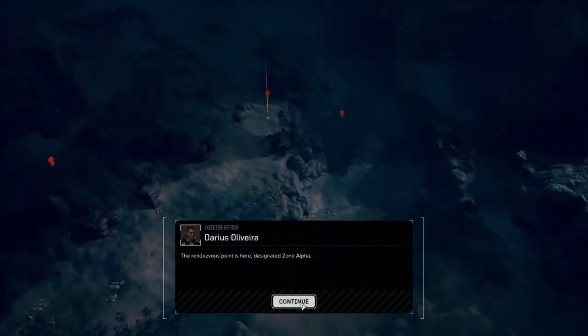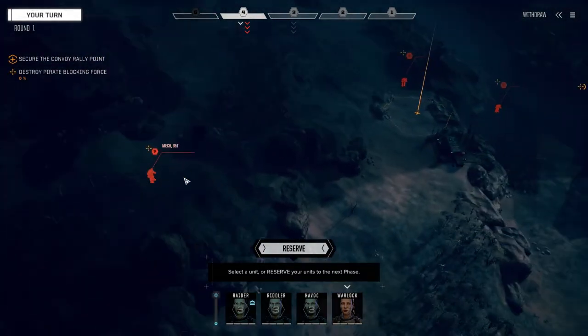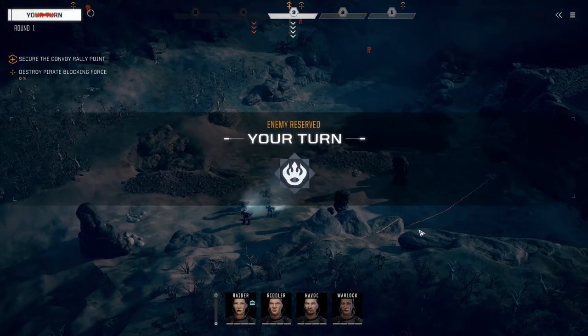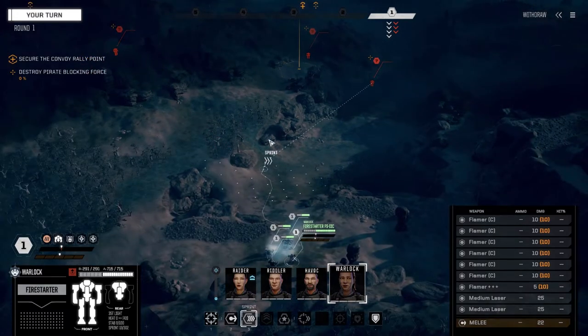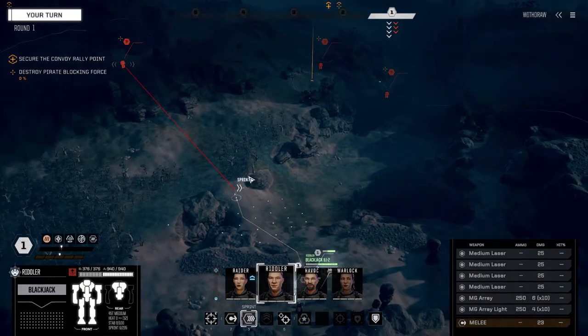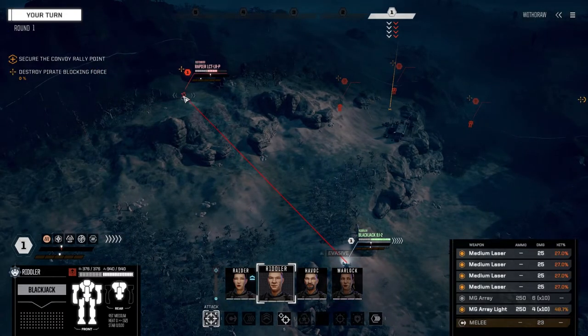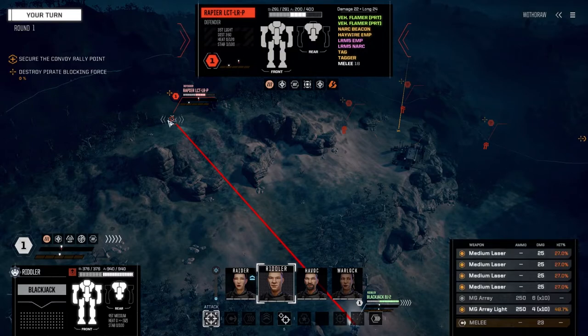Looks like the base is under attack — got three mechs up so far, and what looks like a vehicle on one side. Tonnages are 35, 35, 25, so it's going to be another small group. Let's just reserve and take it back to turn one. The enemy doesn't have enough movement to get in there. Here's the first sacrifice — let's move up. We've got a Rapier, pirate 35-ton.